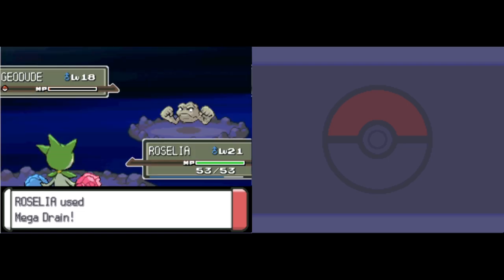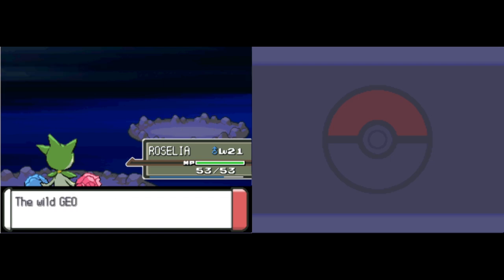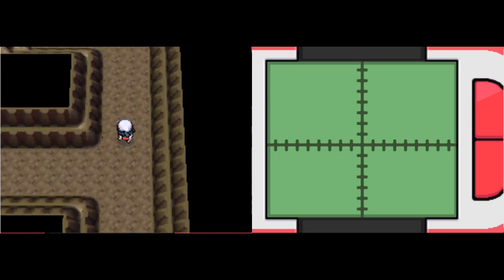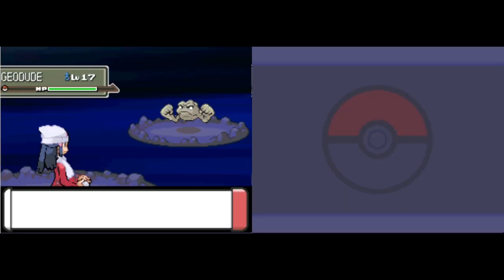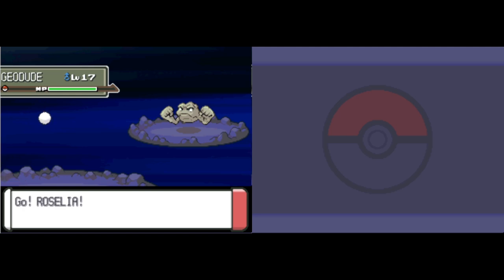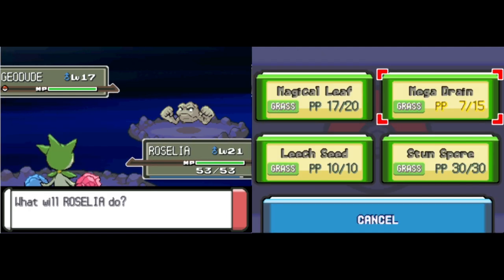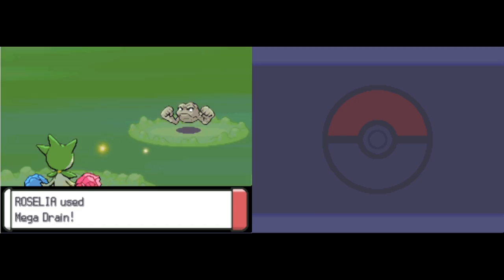You can obviously use Rock Smash to help you out — I recommend that a lot. You definitely want Flash, because otherwise this place becomes horrible to explore. And it's still really confusing even with Flash. Not a big fan of this place. Luckily you do get some help, but the problem is your help is at the end of this place. You basically need to escort them out.